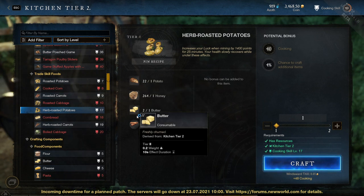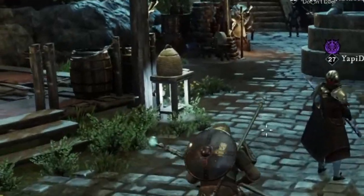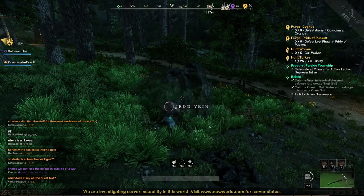For that, you need, of course, potatoes that you can find on different farms growing in the field. Then you need honey, which you can simply gather in every town near the town center from a beehive. But you can also gather it in the wild from honey trees, which are quite rare.